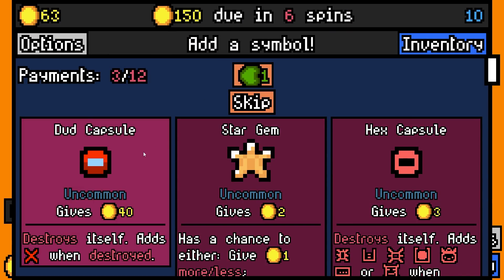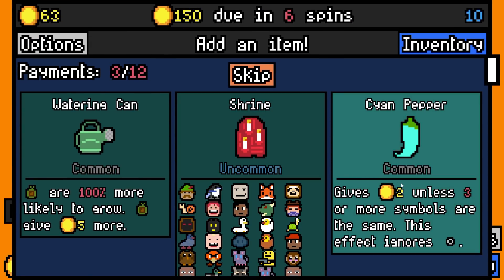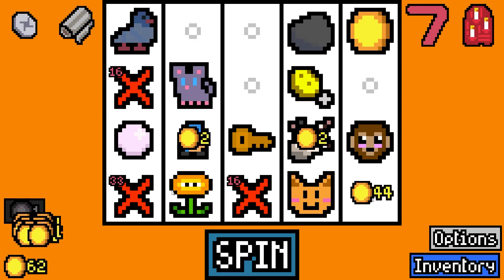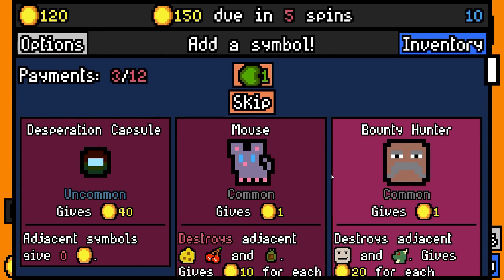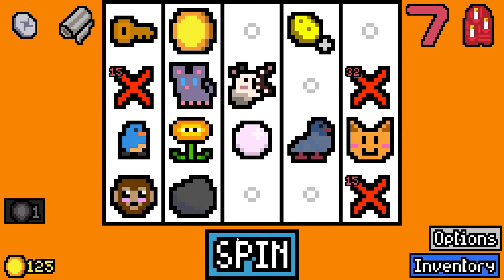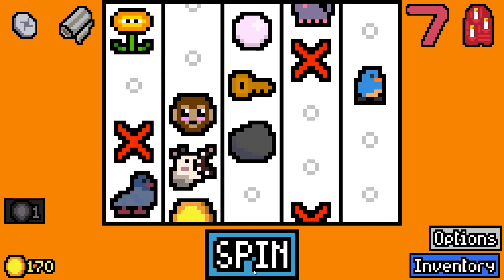I'll actually take on three duds - I'm also going to take shrine. New dud for 40 gold - sure. Gives 40, adjacent symbols give zero - guess what, sure! 52 rolled - we'll get some more milk for the cat.